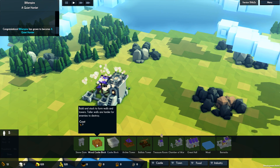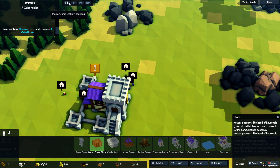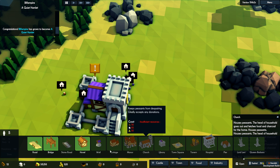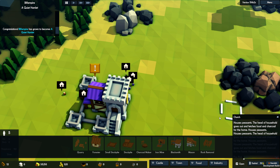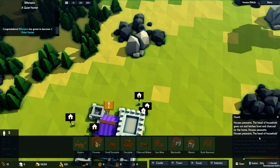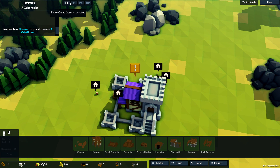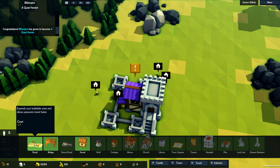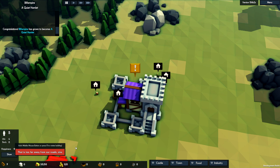We need to start chopping wood. Let's start off with some roads. How much wood do we have? Twelve. Can we build some hovels? We can — each one holds five villagers. Let's do that first then. Let's do some normal roads, heading off towards the woods over here, and we'll stick a hovel or two on the side.